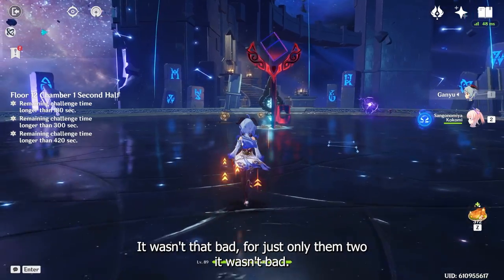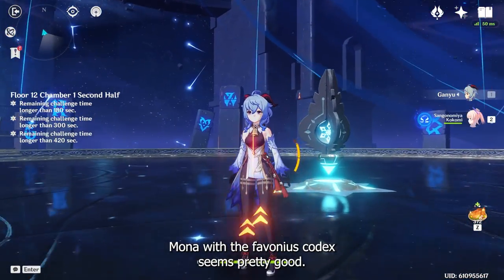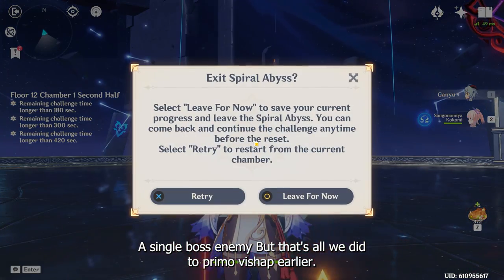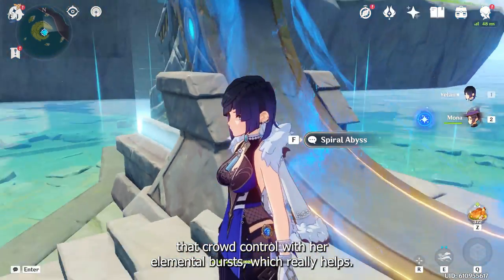There it is — it wasn't that bad, just those two enemies. Mona with the Favonius Codex seems pretty good. Maybe because we weren't facing a single boss enemy, but that's why we did the Primo Vishap earlier. Pretty good — just for a solo duel, Mona provides that crowd control with her elemental burst, which really helps.